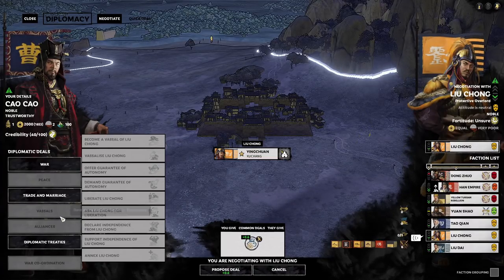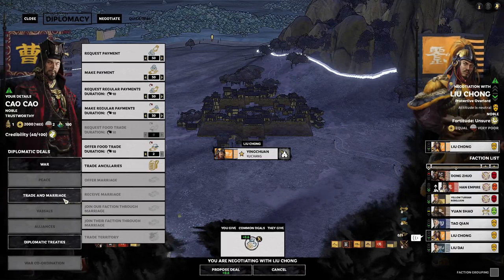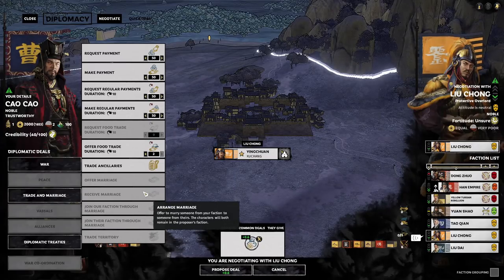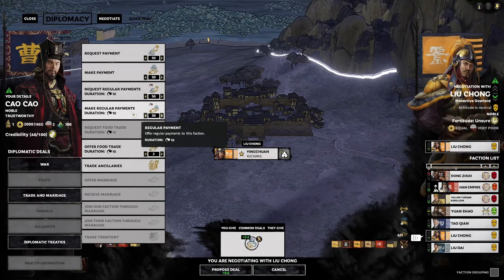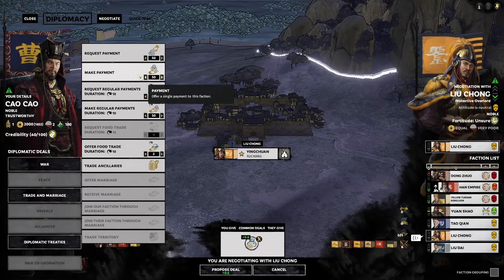In the diplomacy screen we can see various things we can do. The key thing is the trade and marriage tab — that's where you'll get most of your trading done. You can trade territories, make trade deals, do marriages, trade ancillary items, trade food, make per-turn payments, or lump sum payments. These are all very important.